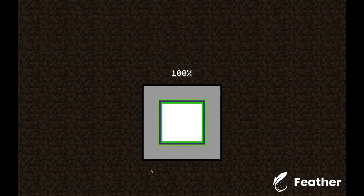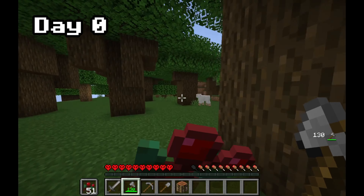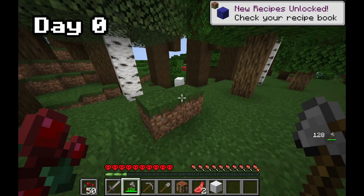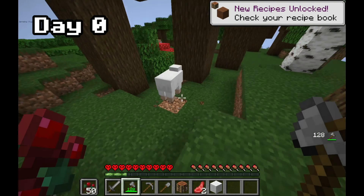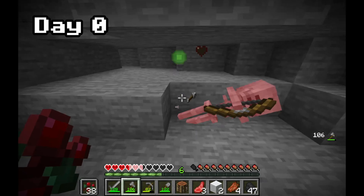Let's get full stone tools first. I think we found some sweet berries but I don't know how good of a food source they are, let's take some with us. Finally the first animal - two sheep in fact. I should be able to make a bed quite soon. We should also collect as much coal as possible so we can smelt food later on.